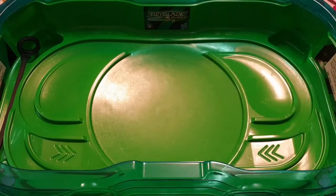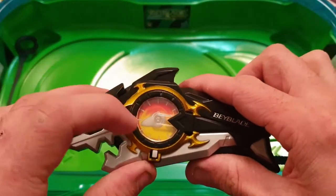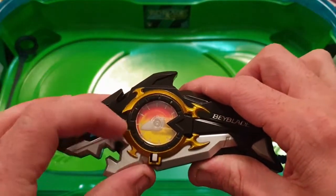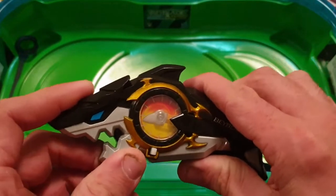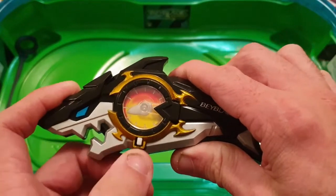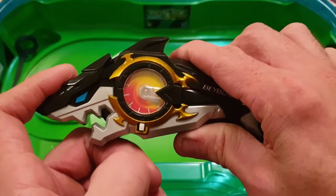That's it for the test battle — the new Fournius clearly wiped the floor, but that was because I wasn't launching at the same time. Back to the launcher, you can see it has recorded the launch power. My launches are usually a lot higher but that's what it recorded this time. When you want to clear it you just push this little button here and it goes back down to zero.